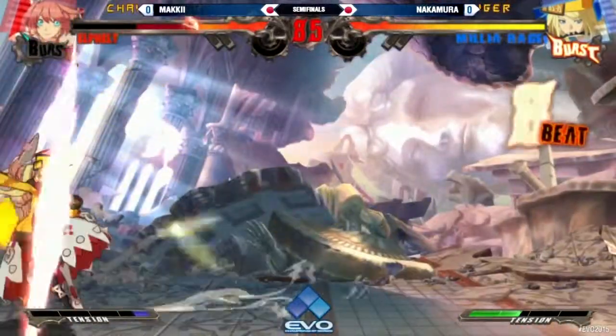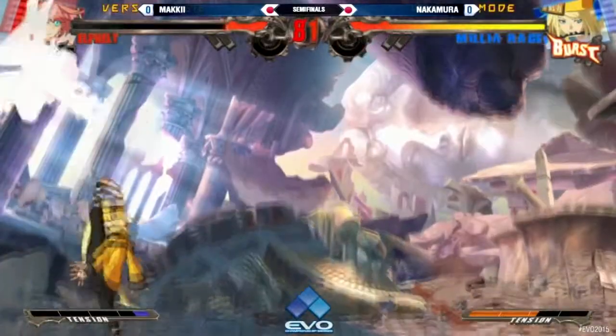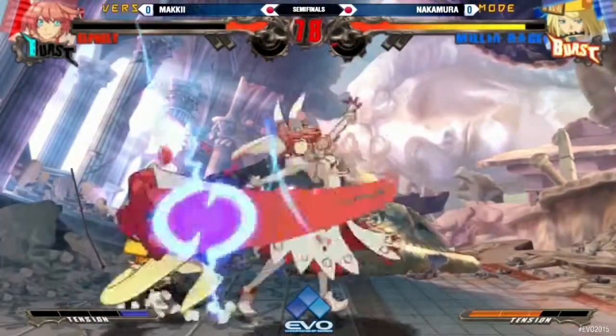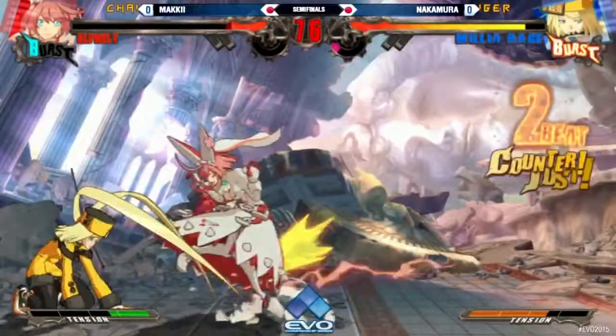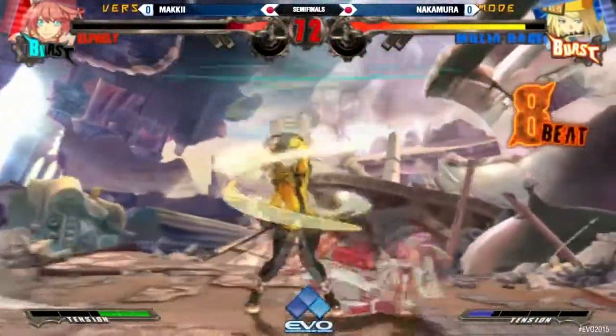All right, this is Maki versus Nakamura. Nakamura off to a quick start here — fades the burst, the TK bad moon didn't get the combo off. He used the bridle to get out of the corner and now it's Maki's turn... or he didn't even get a chance to get a shot off. Nice RC to get the conversion.